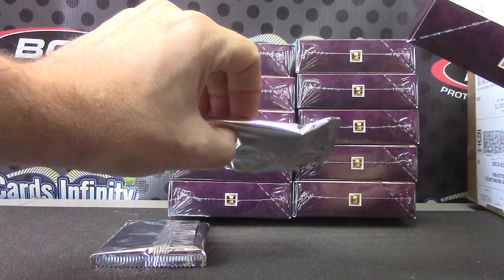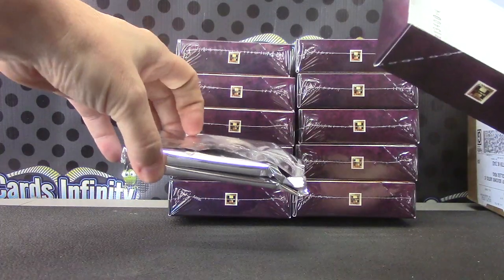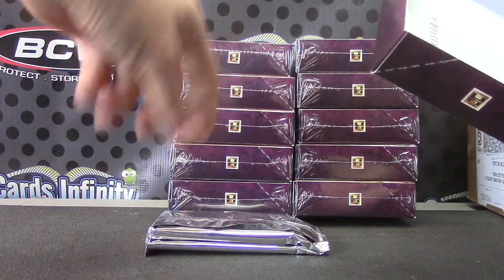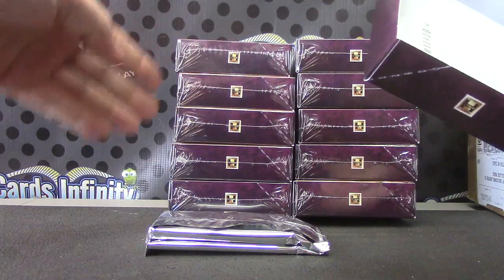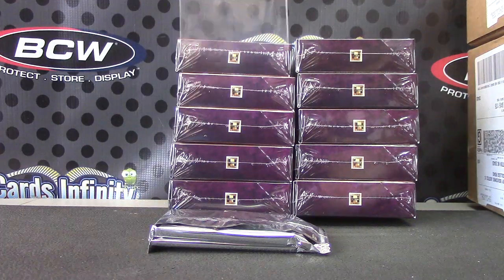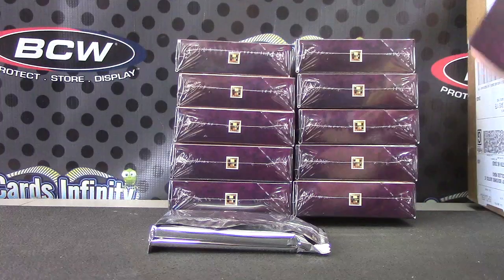One other thing I'm going to state: I ordered BCW supplies — I ordered 70 top loaders and that's what these fit in — and they did not come in yet. So we might have to sleeve some of your cards for the group breaks and double them up and put them in thicker top loaders. If you get your cards, some of them may be doubled up — what I mean is they're individually sleeved and then both sleeved cards will slide into an oversized top loader. We may have to do that on some of the breaks because we're running out of top loaders.